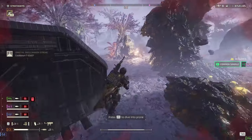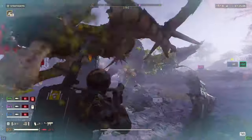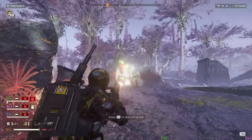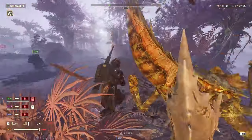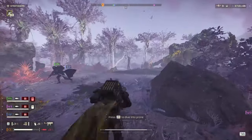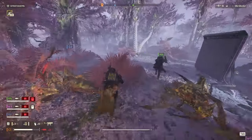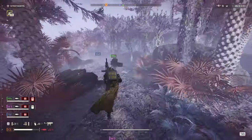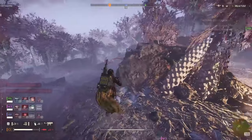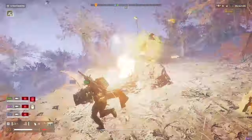This ability to clear out chaff enemies with such ease is really going to help our team focus down those big threats. If you've ever felt overwhelmed by chargers or Biotitans, usually the reason is that your team isn't able to kill everything fast enough to focus on them. But if all the chaff enemies are dead, and most teams I've played with are chock full of anti-tank, they're going to have a super easy time just whacking every charger or Biotitan that pops up. Turns out when you don't have a thousand hunters nibbling your toes off, it's actually pretty easy to aim at their weak point.